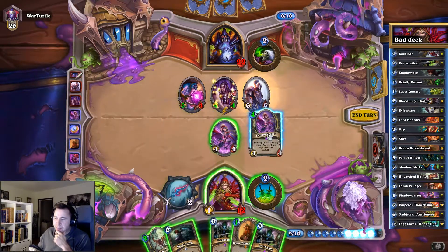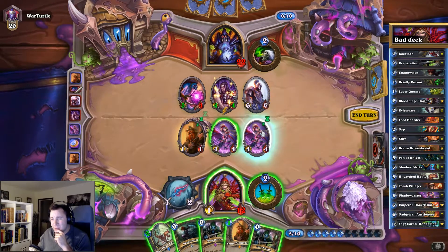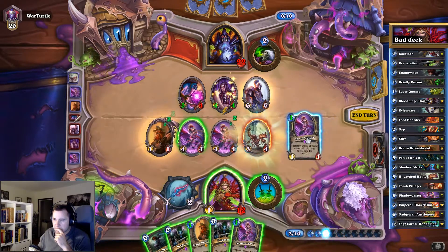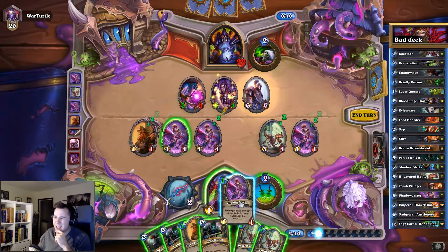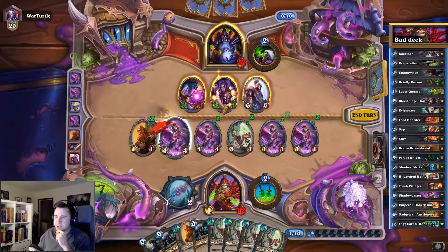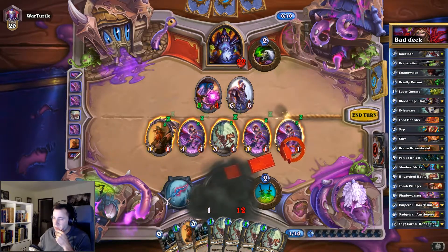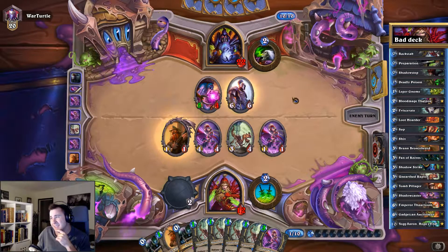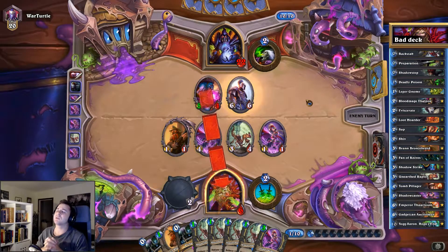We can still prepare for the combo — but he's got basically lethal; he needs two damage. Okay, so we're fucked, but we're gonna play it through anyway. We'll just prepare for the combo. I have two Shadows — am I doing this correctly? I'm fucking dead, and that sucks a lot. Turn the Shadowcaster, whatever. He's one off lethal. I don't have a single point of damage.